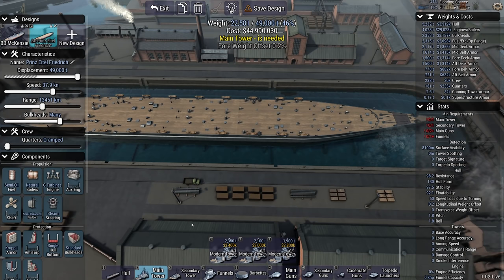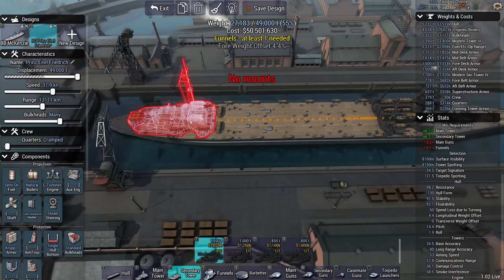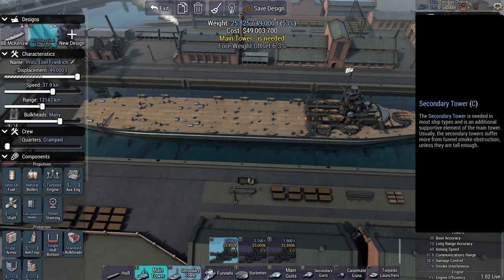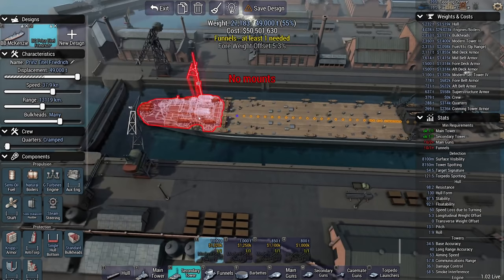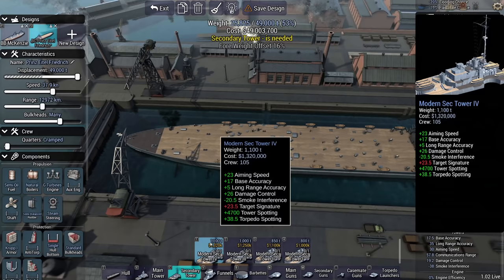Now I have found a way to confuse the designer — watch this. If I set up the main tower and then take a second to set up the secondary tower, it's in the normal orientation. But if I click this and then rapidly click, I was able to put the secondary tower down in reverse, which made for a fantastic, albeit slightly curious design.